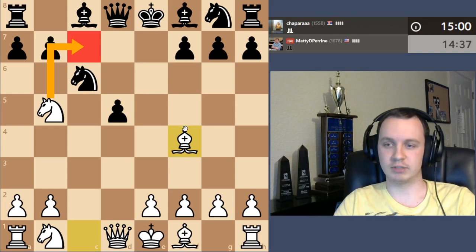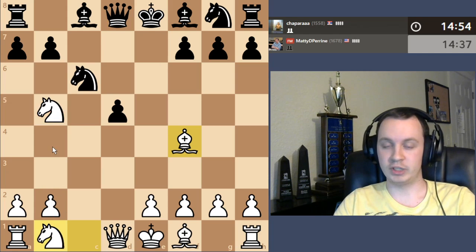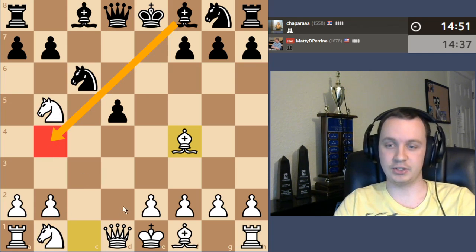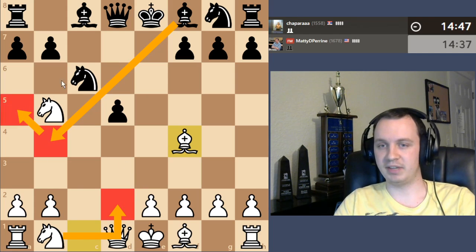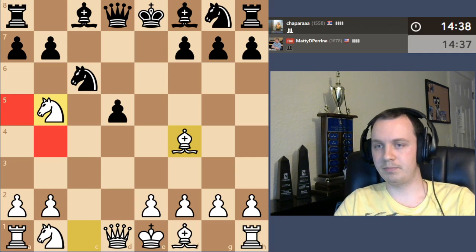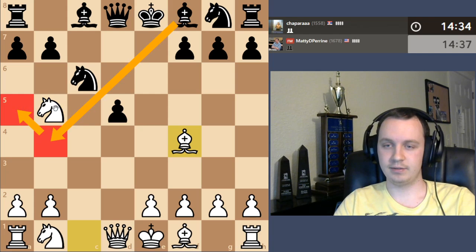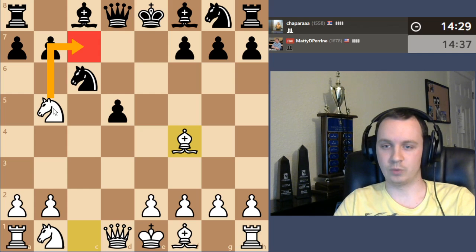So I think I'm just going to continue with bishop f4, going from my original idea. If black throws in a check, I can play knight c3 protecting the knight. If black checks with the bishop, I can go knight c3 or even knight d2. They might have bishop a5 to cover the fork, but knight to d6 will still be available. If black checks, bishop a5 is probably the best defense.